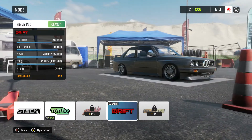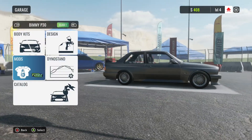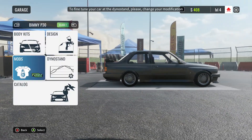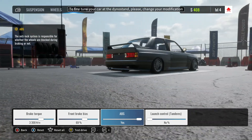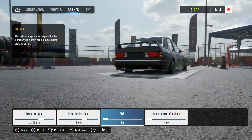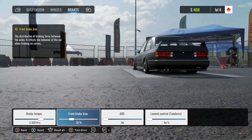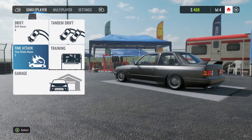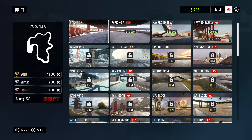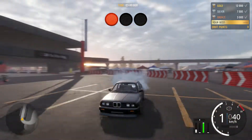I'll buy the drift tuning pack and the turbo mod for the BMW. Going into settings: every single car has ABS on by default so turning that off, and doing the front brake bias adjustment again - I'll try it at about 30%. I'm ready - let's go do a drift race. I've spent all my money so I can't unlock another track, it's the same one again unfortunately. Once I've got the hang of drifting I think this is going to be a brilliant game.